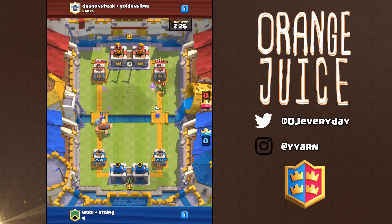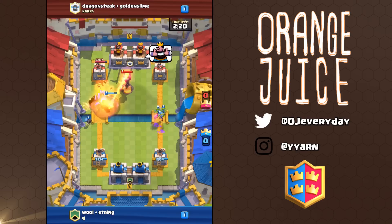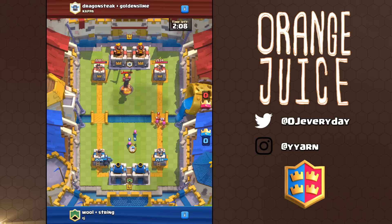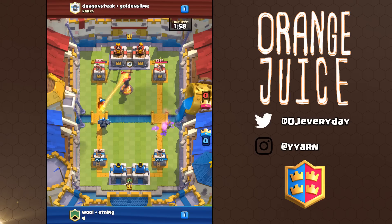Then in double Elixir time it regenerates every 1.4 seconds. In a 2 vs 2 match it's a bit slower, regenerating every 3.3 seconds, and during double Elixir time it'll regenerate every 2 seconds. Keep this in mind the next time you try to overcommit in a push, because you're not getting that much Elixir.